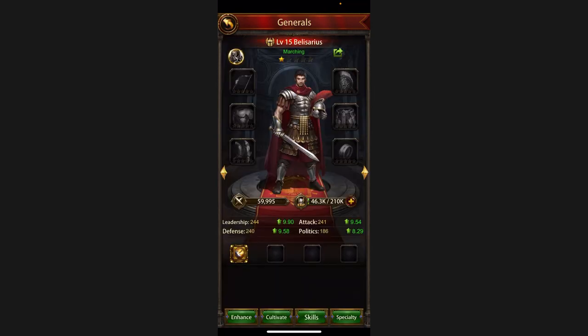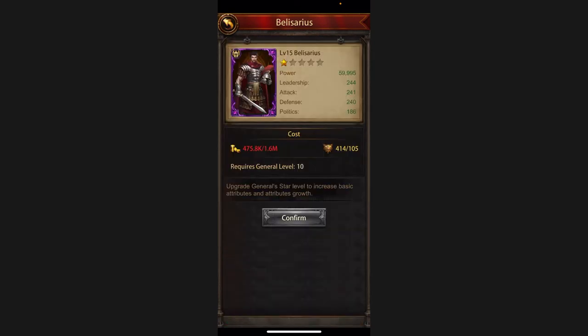You can also increase your general by enhancing their stars — this enhances the immediate level for the general. You click Enhance, and if you have sufficient gold and sufficient Alliance Honor, you can confirm and increase your star level. That way the general's power — leadership, attack, defense — all those scores increase.